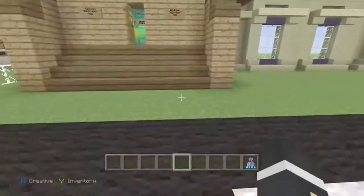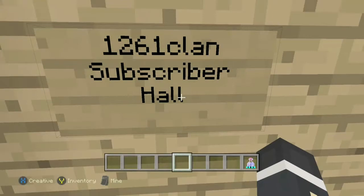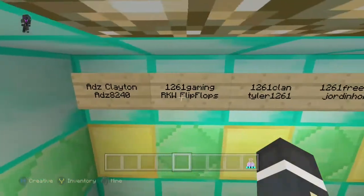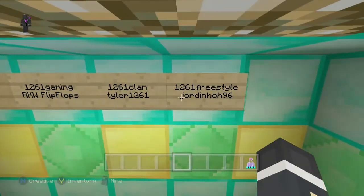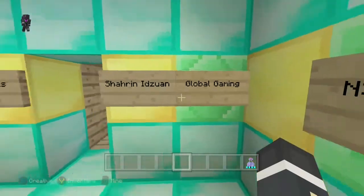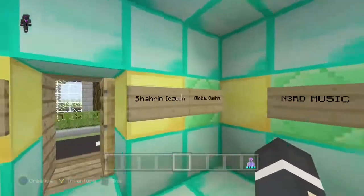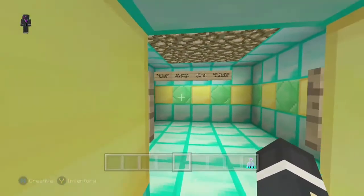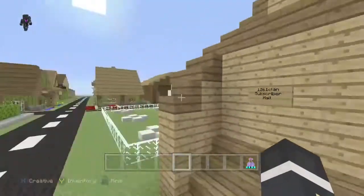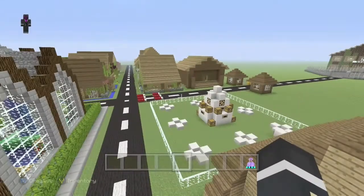And this, guys, is the subscriber hole. We put anyone's name in that leaves a comment on our Minecraft videos. So it's Adam, George, me and Jordan that built the map. There's Austin, Global Gaming, Nerd Music and Roger T. Dorito that have commented. So if you want to get your name in the subscriber hole, guys, just make sure you subscribe and comment on the video and put your YouTube channel on Game of Tiger if you want. Thanks for watching.